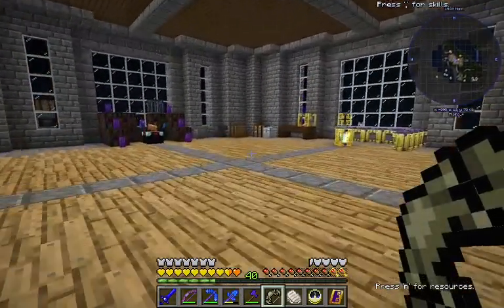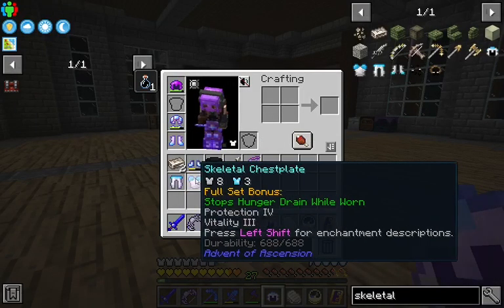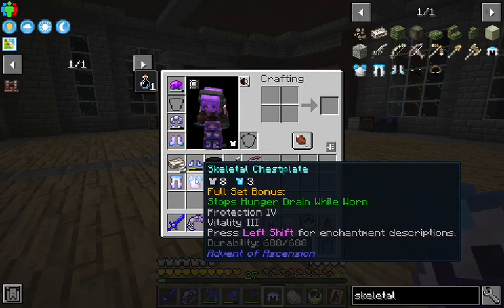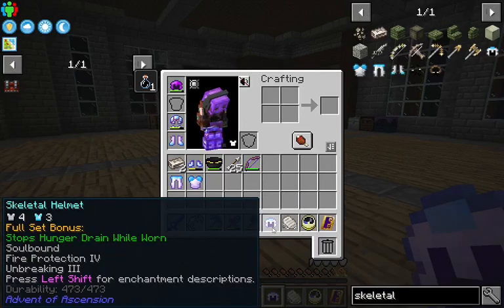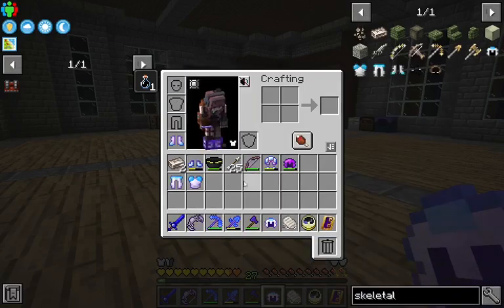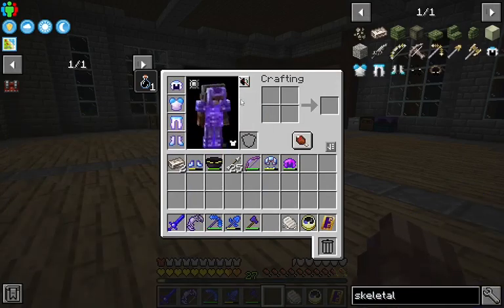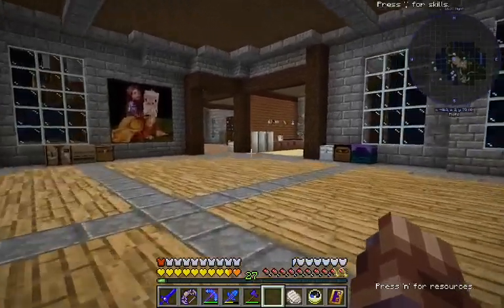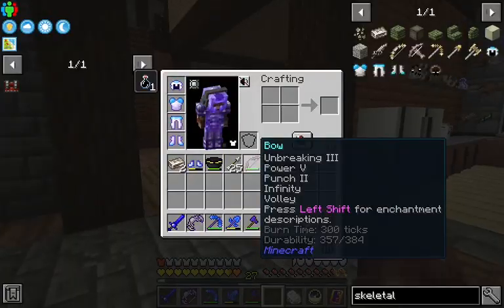Let's see if I can enchant these up. We got Unbreaking, Magic Protection, Protection 4 — that's nice — Vitality 3. We got Infinity on the bow, and we got Fire Protection, Soulbound, and Unbreaking on the helmet. And on the boots, we got Fire Protection and Unbreaking. Should last us a while, and it looks pretty fancy. We'll have to pile some more enchantments on there, but I think that's a pretty good new set of stuff.